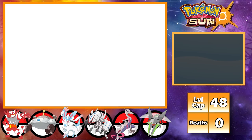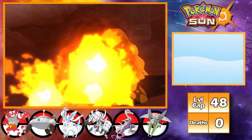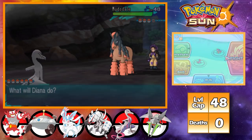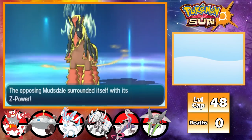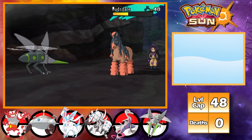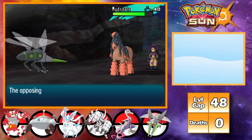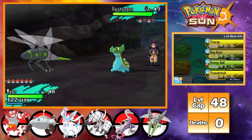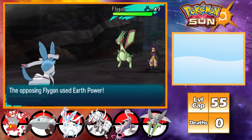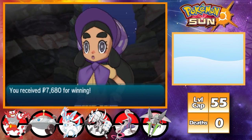This all leads me to challenging Hapu in my final Grand Trial. Hapu leads with Dugtrio as I lead with Diana — a Flamethrower annihilates Dugtrio with a one-shot. Hapu brings out her ace Mudsdale, which has a Z-move, so I switch into Mars who avoids it with Levitate. An Energy Ball does massive damage to Mudsdale; Hapu heals, but another Energy Ball finishes it. Gastrodon is 4x weak to Energy Ball and gets one-shotted. Against Flygon, I switch into Juno and a single Moonblast finishes it off, winning me my final Grand Trial.